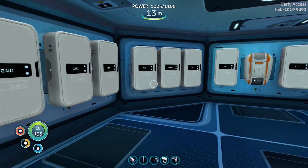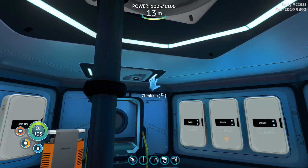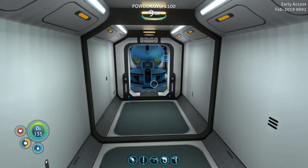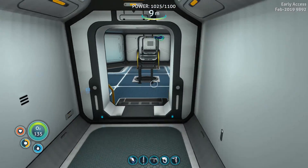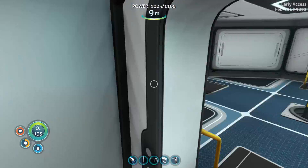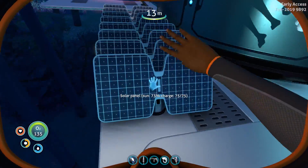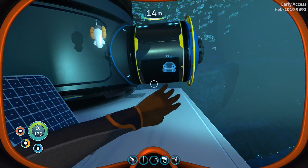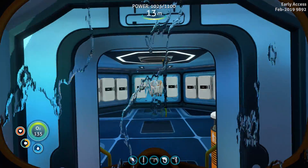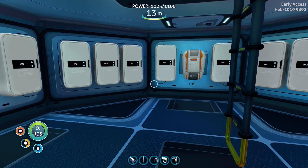I didn't grab the stuff to make a new power cell - I'll have to work on it later. I'm amazed at these gel sacks - I put them in a while ago and they don't seem to be being used up anywhere near as fast as anything else. Our power situation has gone up all the way to 1100 and it looks like it's holding steady. It's probably going to start going down when it gets dark but it should be good.